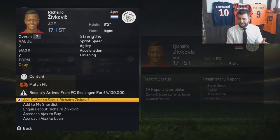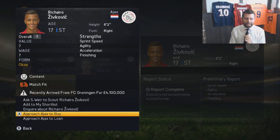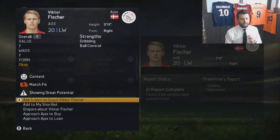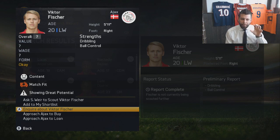Rakero Zivkovic doesn't sound like a Dutch name at all but this guy apparently has great potential. He's just arrived from FC Groningen but I'm gonna see if I can loan him out for the season, maybe to buy. Another player I want to steal is Victor Fischer — if you've watched my past videos you know he's one of my favorite players from Ultimate Team 14, and I'm hoping he can be just as good in career mode this year.